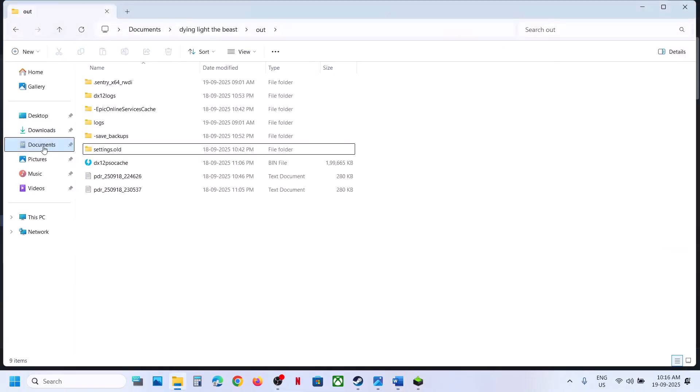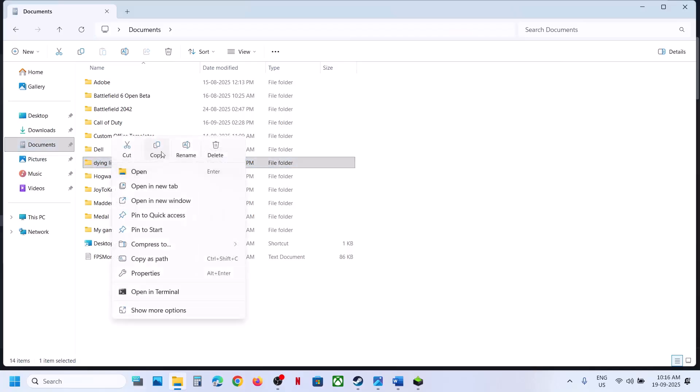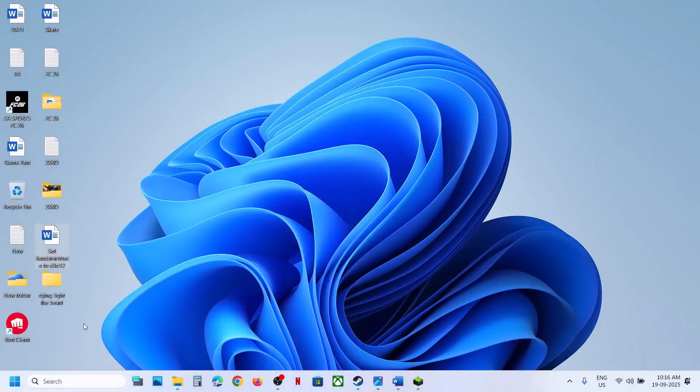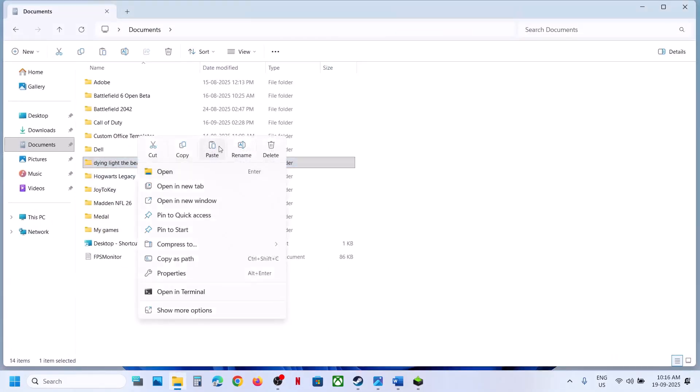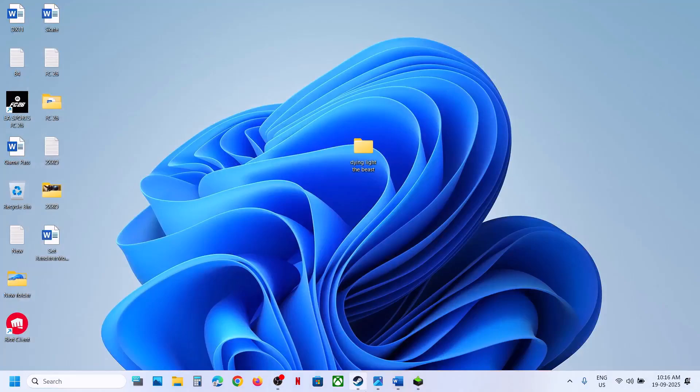To rename the save game files, go to Documents, right-click and copy the game folder, and paste it to the desktop as a backup. Once you have a backup, you can rename the original folder, then launch the game — it will start from scratch. If still not working, continue to the next step.